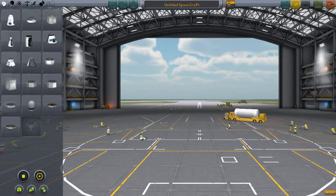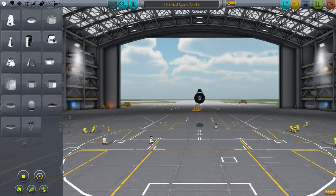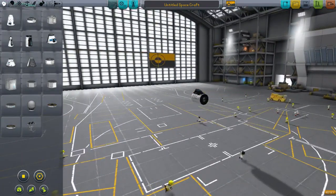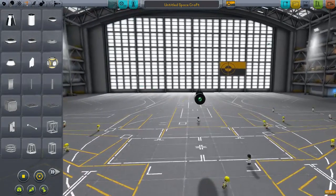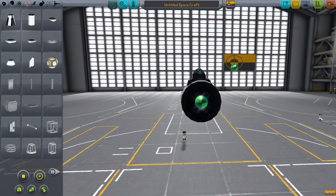Here I want to show you this air hogging technique that I used in order to fit more parts — more air intakes — onto the plane. What you want to do is get to wherever you want to attach your air intakes, and get yourself a cubic octagonal strut. We'll stick it right here in the center as close as we can.